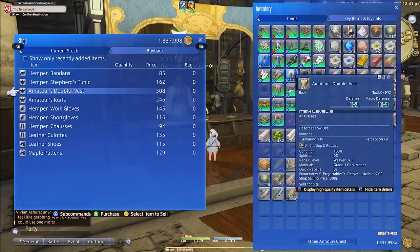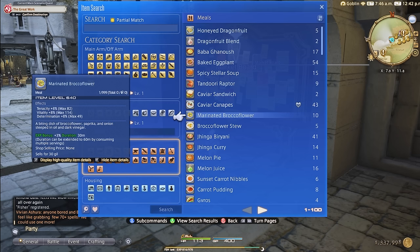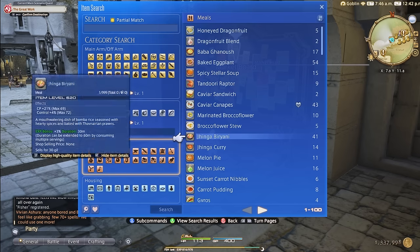The main stat you want to worry about is GP, as perception and gathering have little value here. You will need food that gives you GP. If you're new to fishing but farther in the game, you can buy crab cakes or peppered potatoes, but anything that gives you a little extra GP will do.